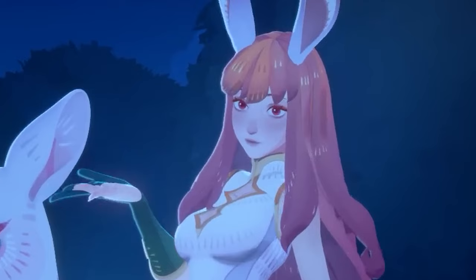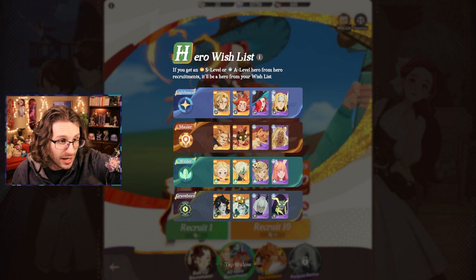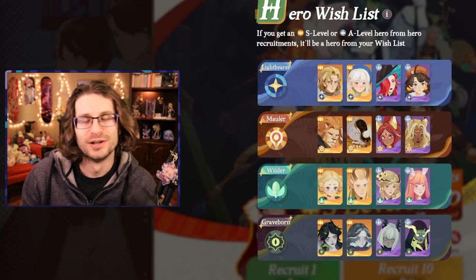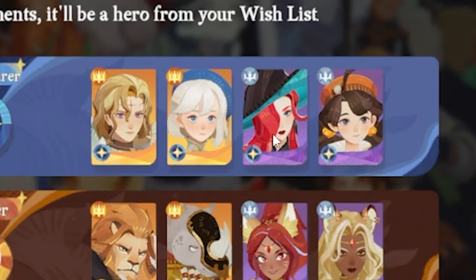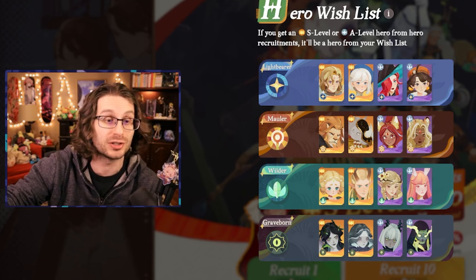When you get to 30 summons, you unlock the wish list — one of the coolest features in the game. You can choose from mauler, lightbearer, wilder, and graveborn factions and pick characters you don't have yet. After 30 wishes, if you get an S-level or A-level hero, it's going to be one from your wish list. It's not guaranteed to be a specific one, but you're continuously getting at least from a group of eight characters that you really want.